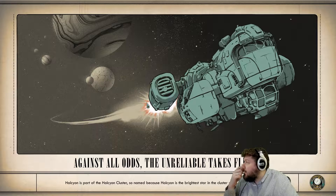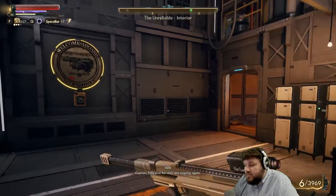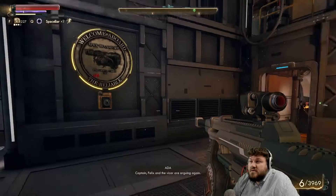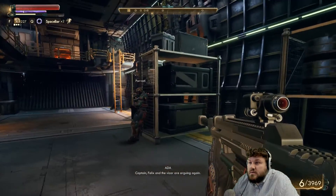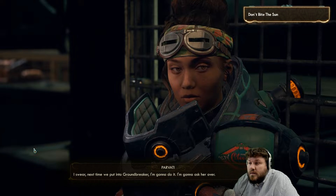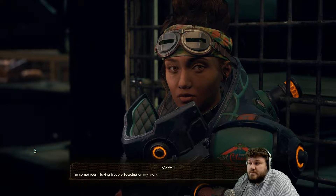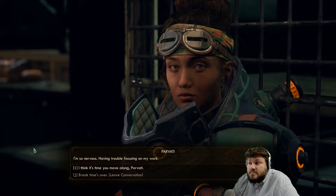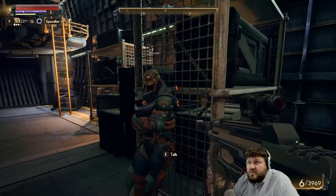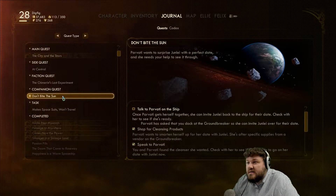We're going back to the Unreliable. I'm 99% sure we are done on this planet. Journal puts us on a companion quest — Dr. Patrov on the ship. I'm gonna do that. I swear, next time we put in at the Groundbreaker, I'm gonna do it. I'm gonna ask her over. I'm so nervous. I'm having trouble focusing on my work. I think it's time you move along. The break is over — leave conversation. Well, I guess we're going to the Groundbreaker, everyone, because this girl's got a date.